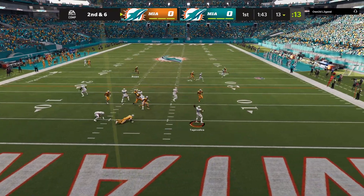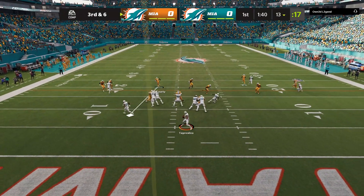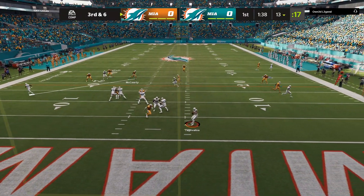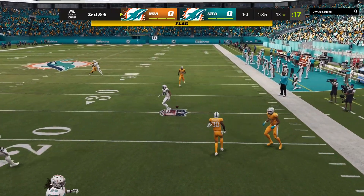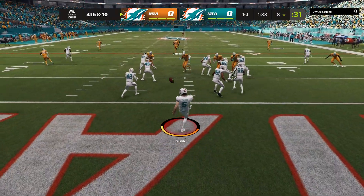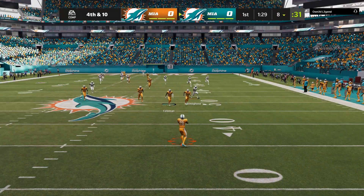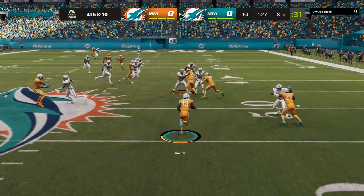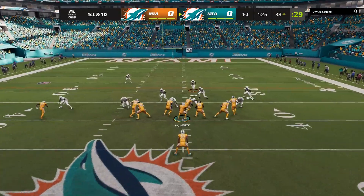He hits me with the RPO bubble on the first play, rolls out, and the same way I overthrew a wide open slant, he does the exact same. We get lucky on that. Third and six, he takes off and we send our zone. He passes beyond the line of scrimmage, which is illegal — we accept the penalty and he punts from his own end zone.